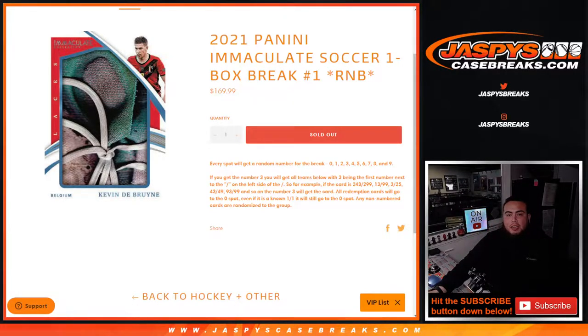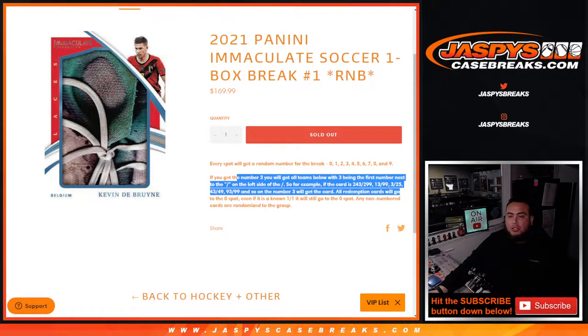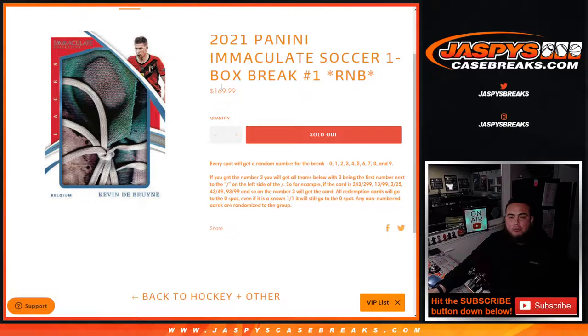What's up everybody, Jason here from JazpysCaseBreaks.com. 2021 Panini Immaculate Soccer — sold out, guys — brand new release today. It is a one-box break, random number block number one. Everybody gets a random number from zero through nine. We go by the first number on the left side of the serial number dash. Any one-on-ones go to spot one, any and all redemptions go to spot zero, any non-numbered cards will be randomized to the group. Good luck, here we go.